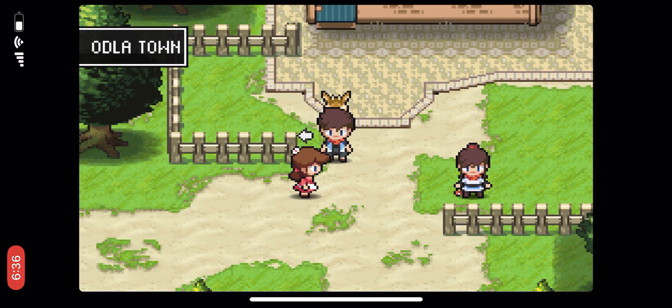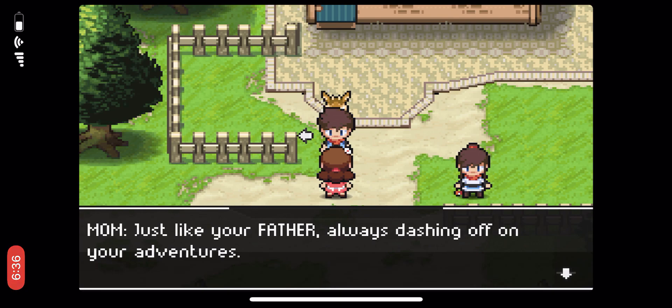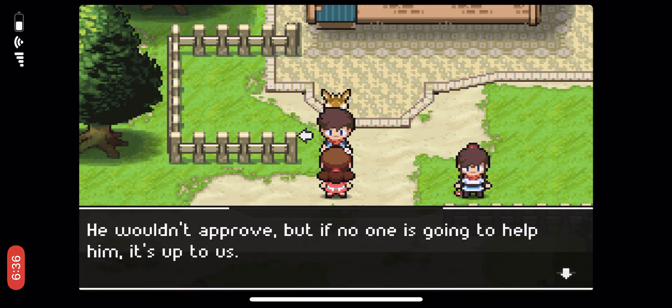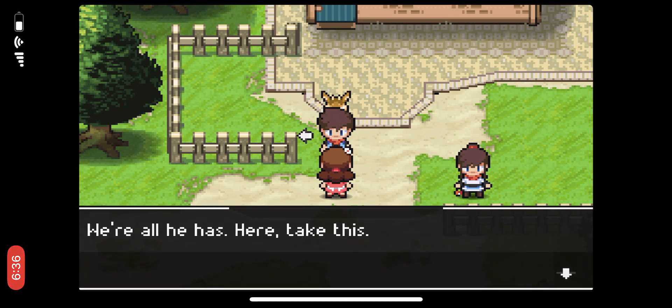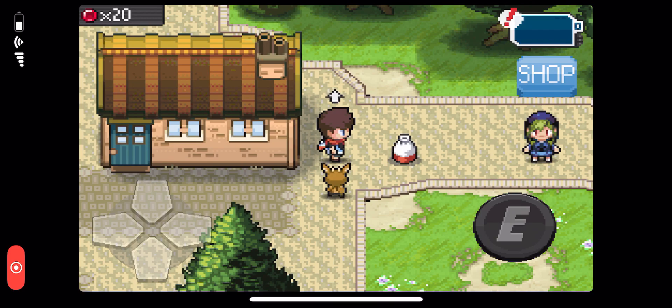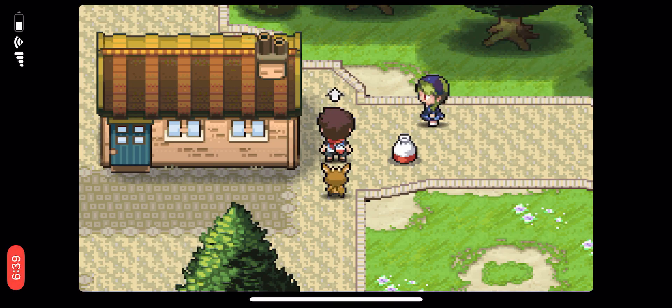Oh okay — wait, that's her! That's mom! 'Just like your father, always dashing off on your adventures. He wouldn't approve, but if no one's gonna help him, it's up to us. That's right, family sticks together — we're all he has. Here, take this and take these.' Thanks mom, love you! So we found this item and — oh!